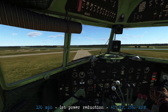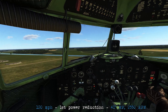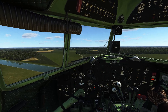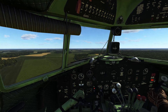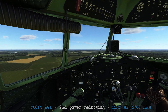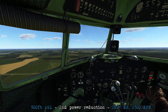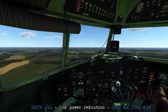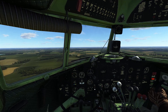Accelerate to your single engine climb speed of 120 miles an hour, then bring the power back to 41 inches and about 2500 RPM. Continue the climb, targeting 120 miles an hour. As you approach 500 feet you could bring back the next power reduction to regular climb power, but this is performance dependent — if you set it early you may not be able to make an efficient climb.